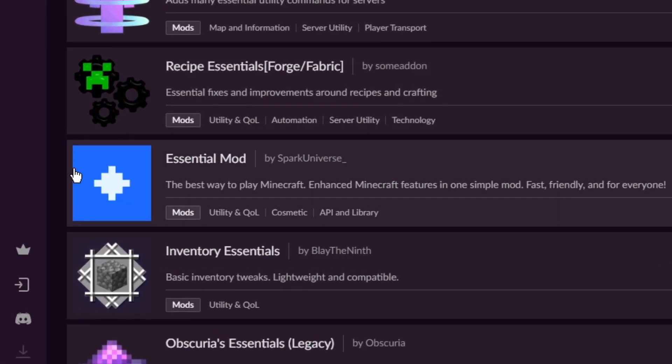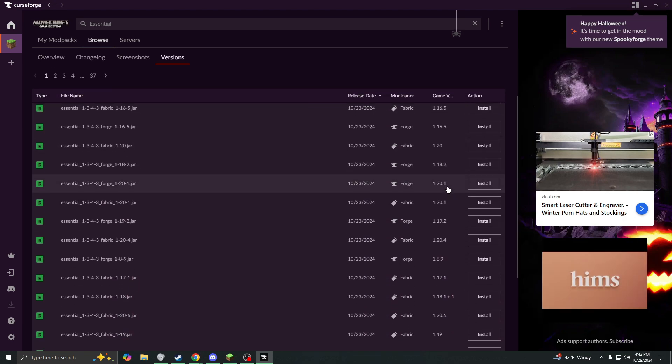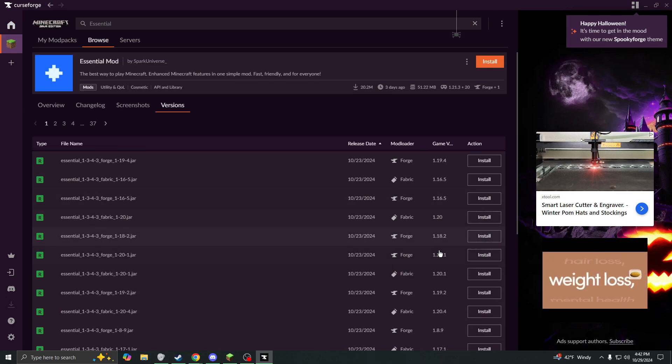And you'll see this mod right here — the Essential mod with the blue background. If you click it and go to Versions, you can pick any version of Minecraft that is compatible with the Essential mod. Go ahead and click Install.